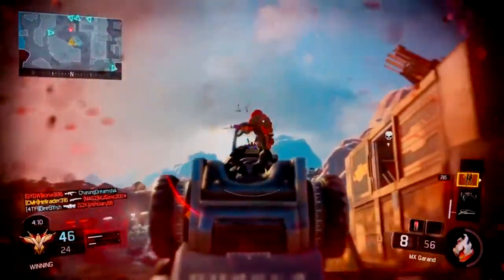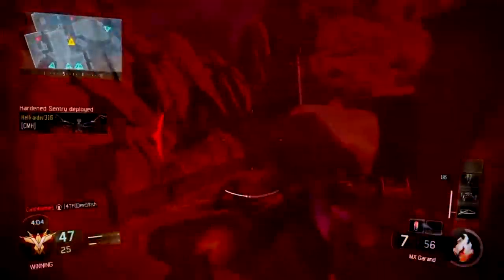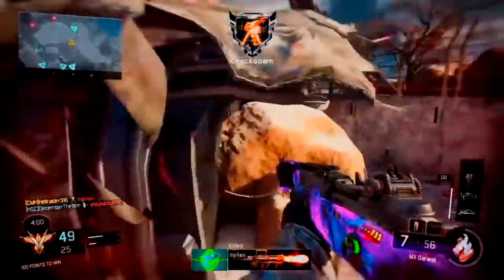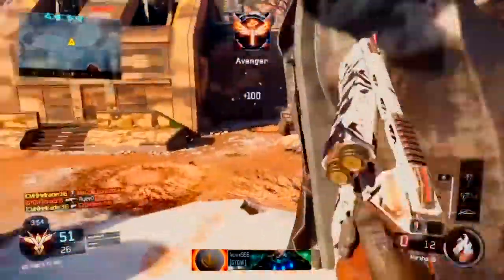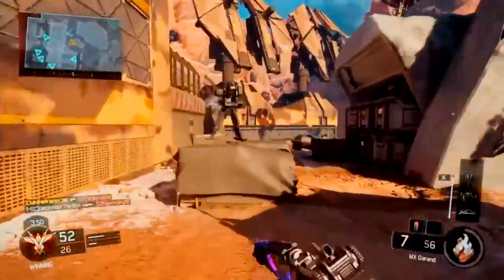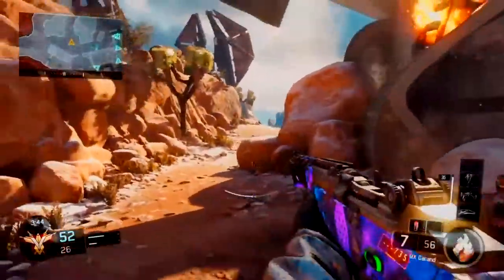The best specialists for these class setups are definitely Firebreak — pausing people in their place so they can't move works great with your low magazine. You can just two-shot them, move on, and call it a day. If you're using the high attachment setup, I definitely recommend Ripper for those close-range engagements where you might not have the advantage — you can just lunge towards them and knock them down.